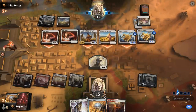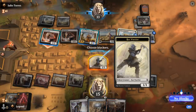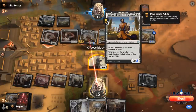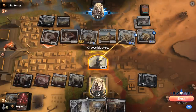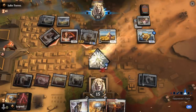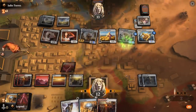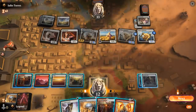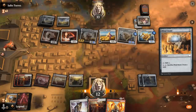Sadly, we don't have any sweepers in the deck. So now I'm forced to chump block Pridemate otherwise I'm dead. They can also sack Alseid to gain one life with Daxos which would put an extra counter on Pridemate if I just block the Soulwarden. Champion of the Flame is not gonna cut it. Play Mind Stone Sacrifice — at this point I don't think we have any outs.